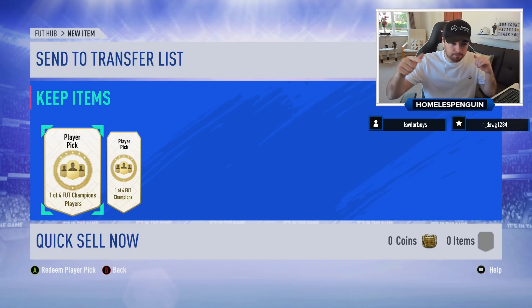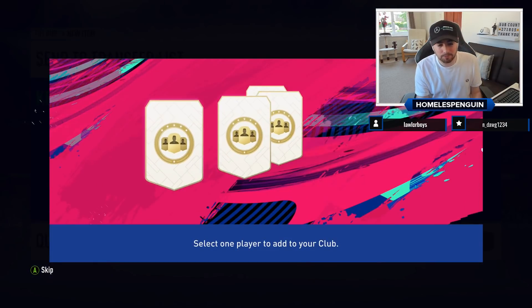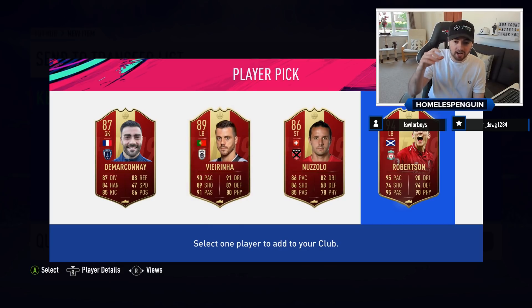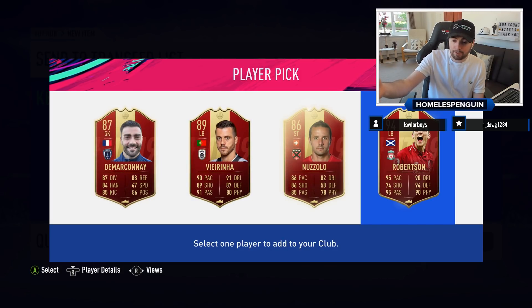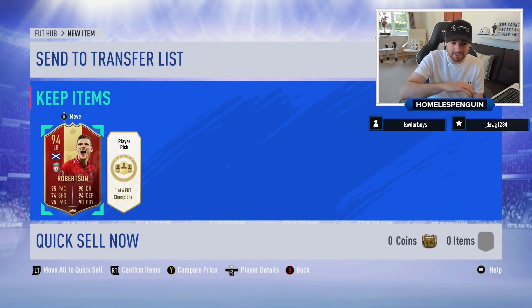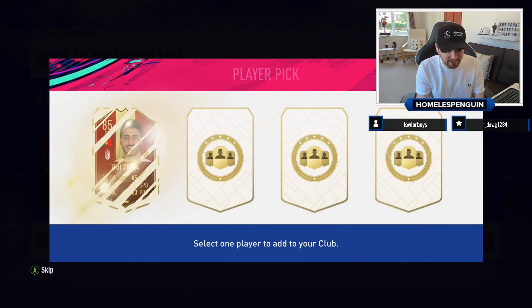If you guys opened any of these player picks on your own account, let me know in the comments who you got. One of four FUT Champs players - let's jump straight into the first one. Hopefully - Andy Robertson is decent! He will definitely be my starting left back. I currently have an 88-rated red player pick Alejandro at left back in my current team, so Robertson will get a perfect link to Virgil van Dijk.